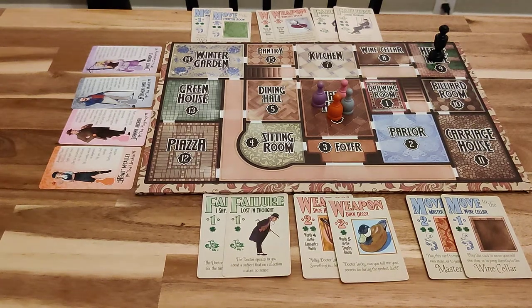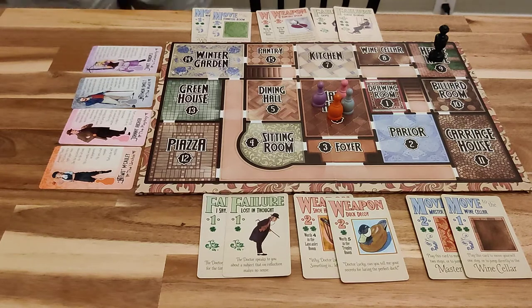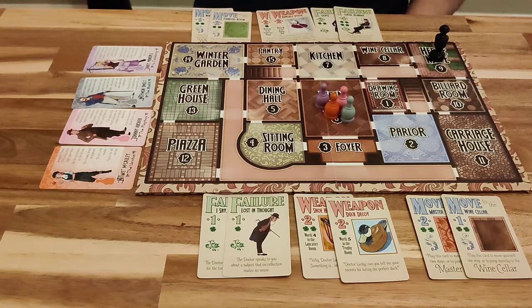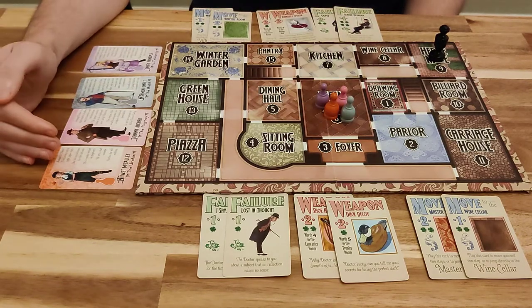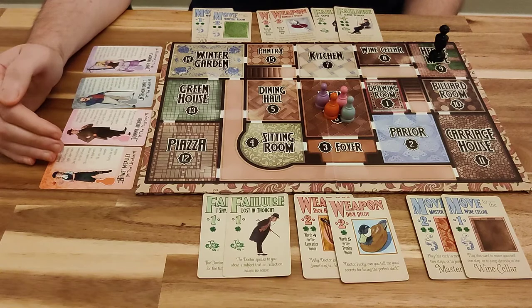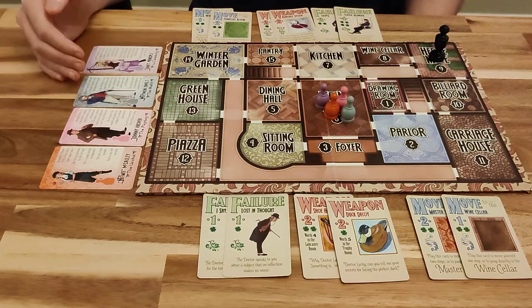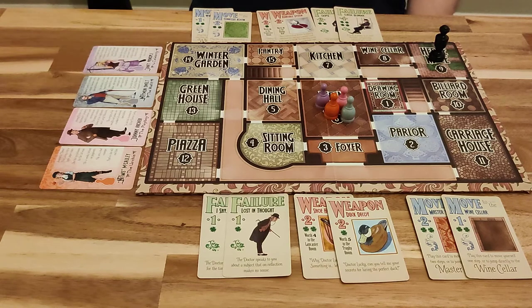This video is an example playthrough of Kill Dr. Lucky on the alternate downstairs board with two players. Orange is player one, a normal human player; pink is a stranger; gray is a normal human player; and purple is a stranger.